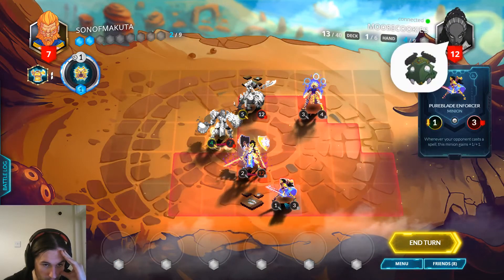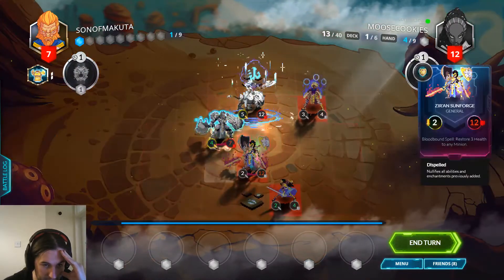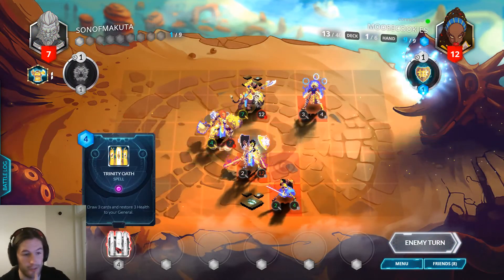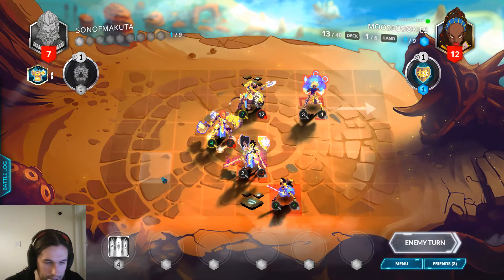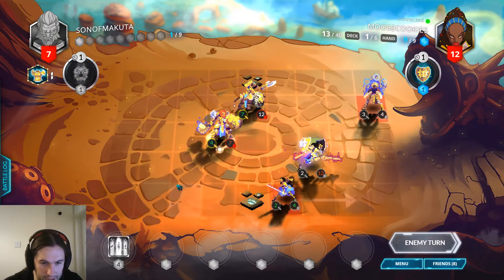I can afford to buff this once but no more — I'm going to do it. We got a Trinity Oath! Yeah, basically I can afford to buff this once before the Pureblade Enforcer is big enough to hit through the Regalia — I can cast one spell. She's running away — this is very good news. We're going to smack her in the face a bit.